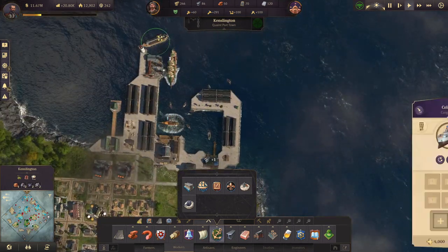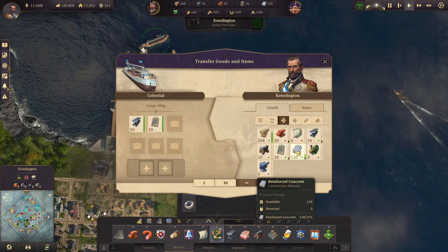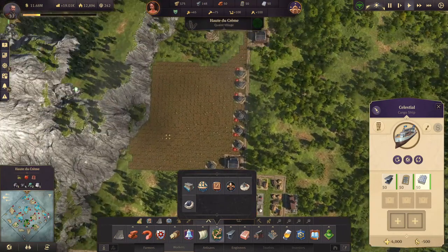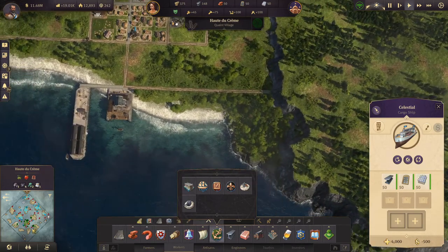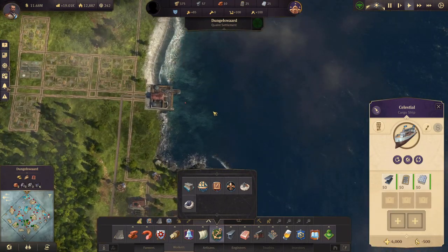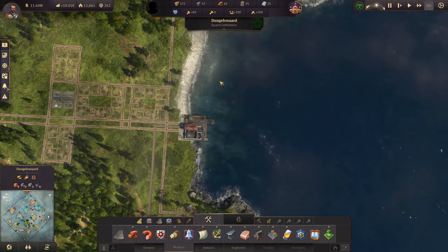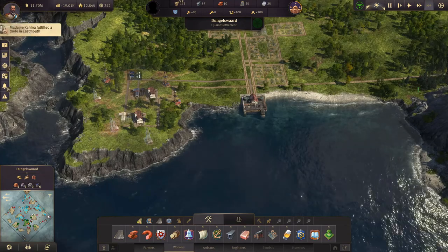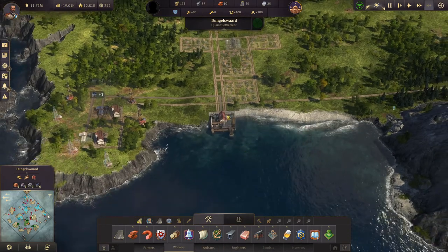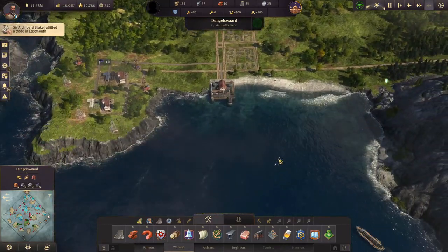You can just grab everything we need for one additional commuter pier and bring that over to Uttergram — or was it Dunkelwald? Dunkel's ward. This is where we have all the oil. We already have lots of steel sitting down here, so now that we have all of this set up, I would like to secure all the iron and coal deposits that we have on those islands.